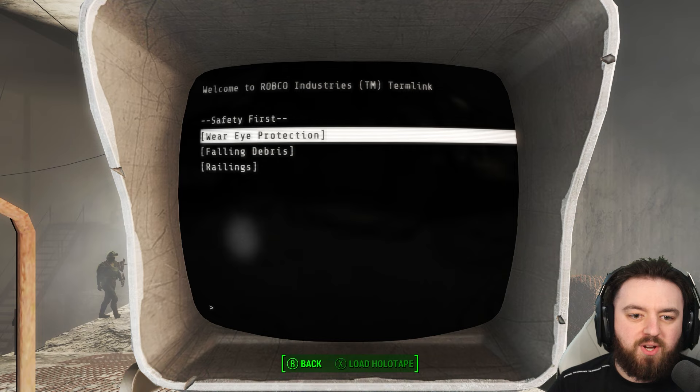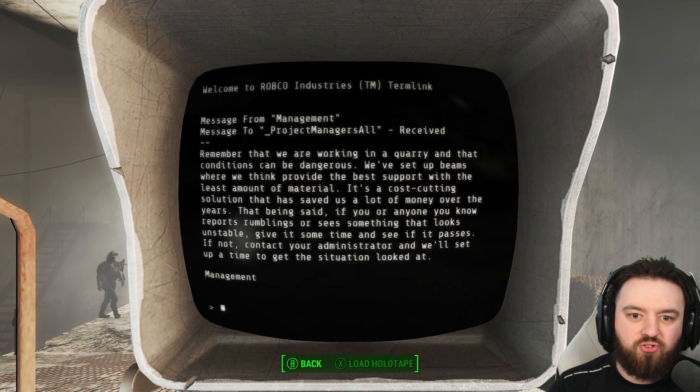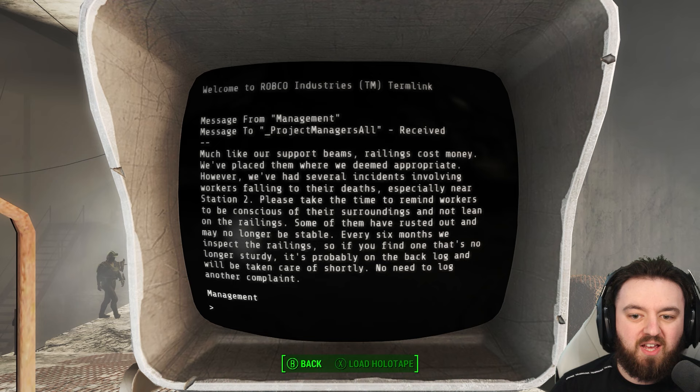The Safety First section reminds people to wear eye protection, as you can lose an eye from machinery and flying rocks - they'll even bring in the last eyeball they recovered as an example. Falling debris is also mentioned, and as a cost-cutting solution, they've decided not to put up as many support beams - if the rumbles pass, they won't add more. Railings are also deemed costly, and they'll use as few as possible.